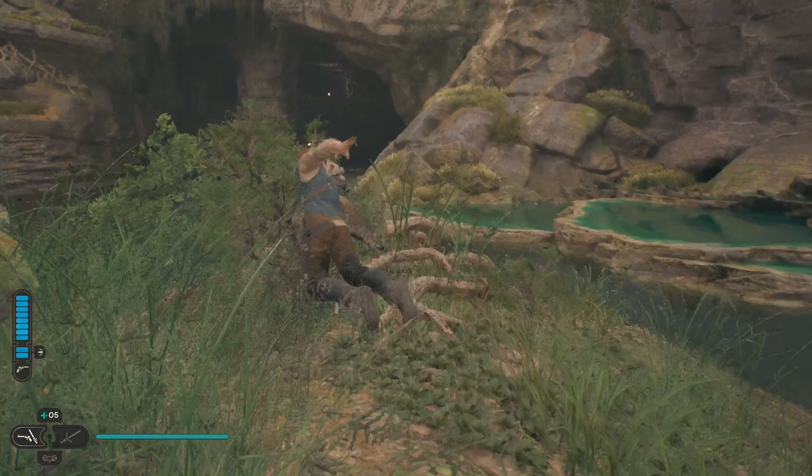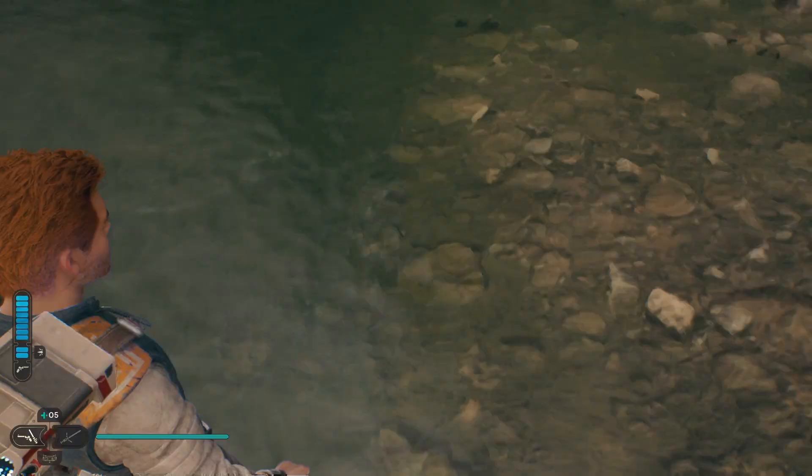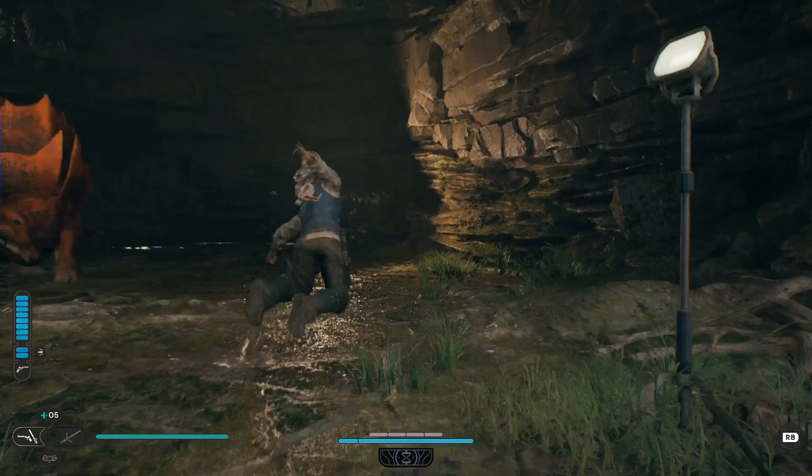Now we're moving to the entrance of the cave. We are right here on the map — just to double-check and show you again, we're right here on the map. You're going to go into this cave and there's an enemy in here, but we're not really interested in him.